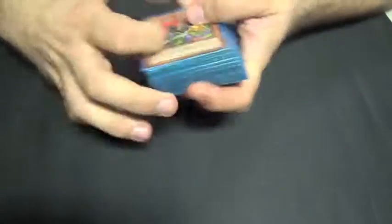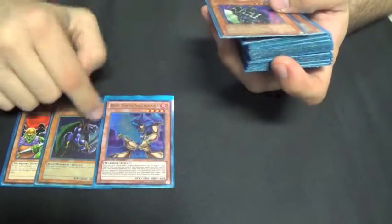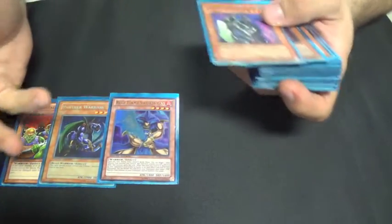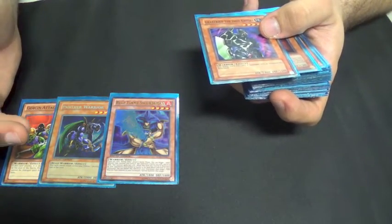We have to get some beaters because Joey didn't play a lot of beaters. Except he plays a lot of immediate force because we've got Goblin Attack Force, Panther Warrior, and Blue Flame Swordsman. You can't actually go to Flame Swordsman because he doesn't run Flame Manipulator — he ran the other one.